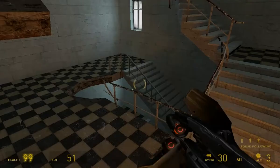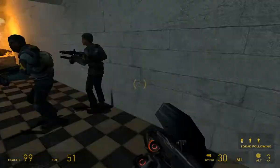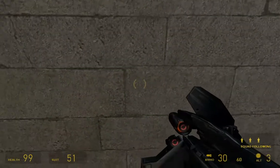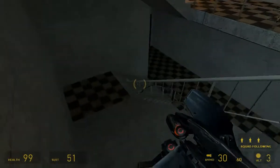We came in through... well, no, we didn't come in through the front door. We came in through the side of the building. We went up to the roof on the left side. I'm facing... yeah, and then we're coming back down the right side.